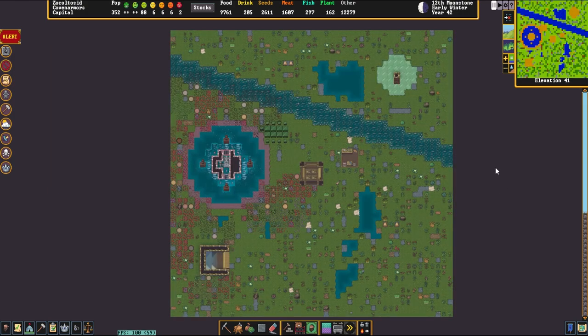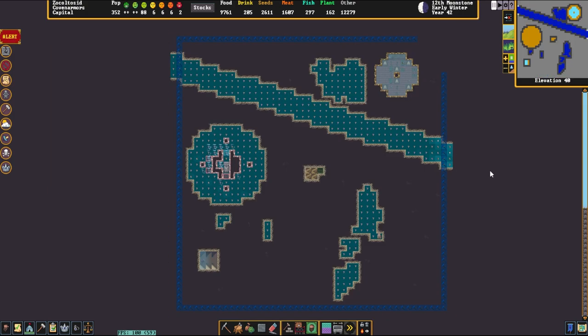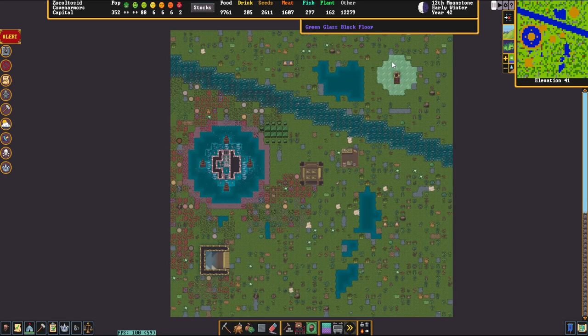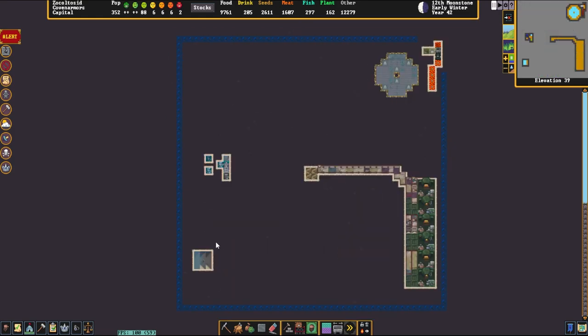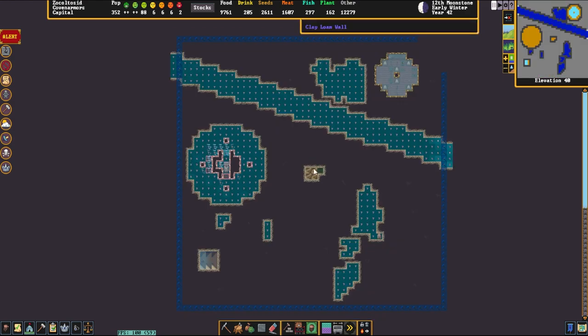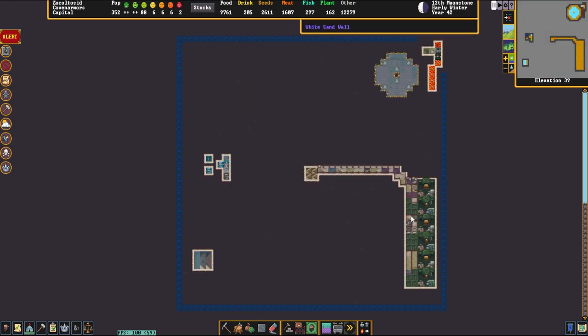We are just going to slowly move down through the fortress as the parties end. As we begin moving down, you can see there are a few spaces here — a greenhouse and a trading entrance. Obviously when enemies arrive on the map you can just seal this off. And then there's the central staircase, of course.